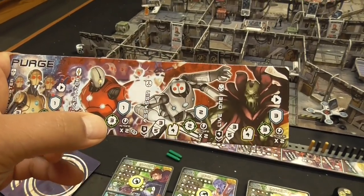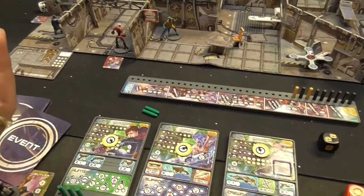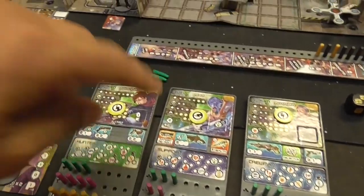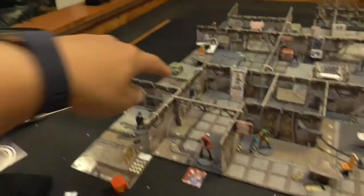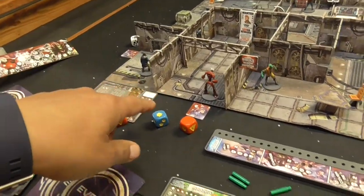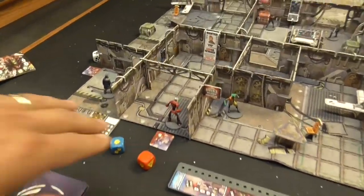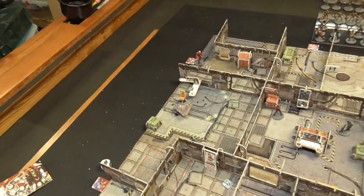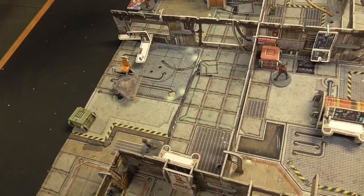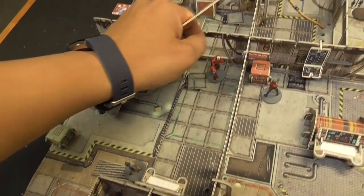The devastator rolls three dice per shot. Gak has no armor, but he does have a cover bonus, which effectively gives him one armor. First shot: two hits, but cover absorbs one — he takes one hit. Second shot: one hit, taken out by cover — no damage. That devastator's turn is done. The second devastator doesn't have line of sight, so it moves toward the closest target, Ariana, moving eight inches and getting some cover.